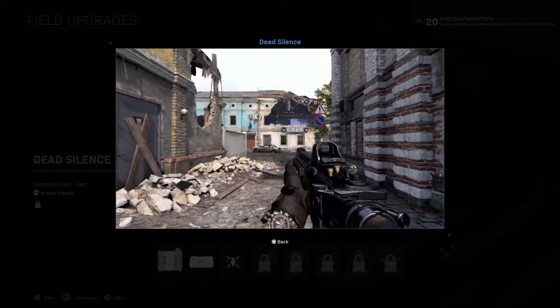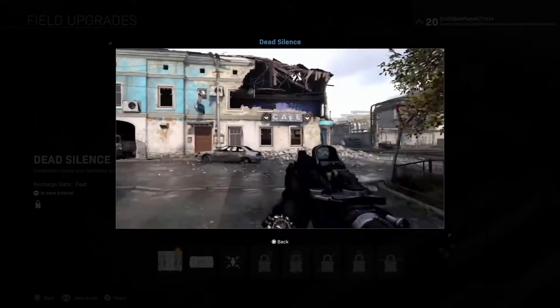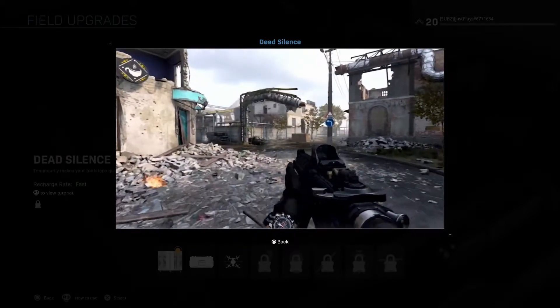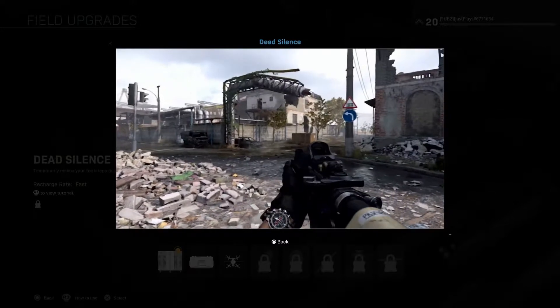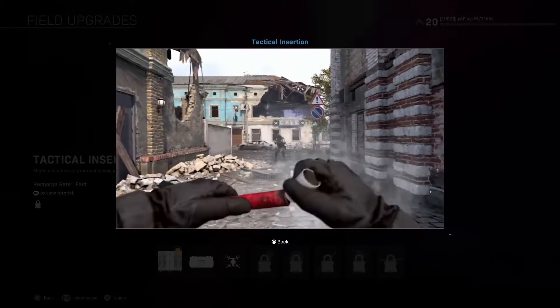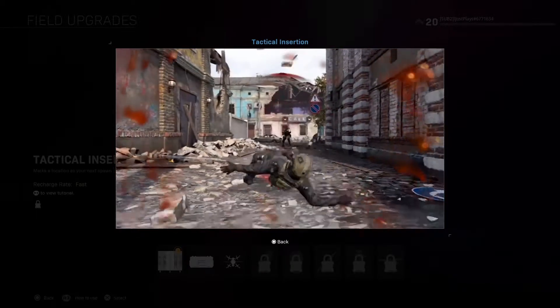Next up, dead silence — can't really hear anything obviously because it's dead silence. It's not a perk anymore like it used to be. It temporarily makes your footsteps quieter and kills refresh the duration of it. Recharge rate is fast, just like the deployable cover.